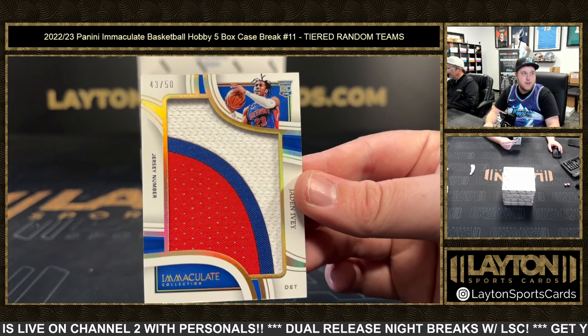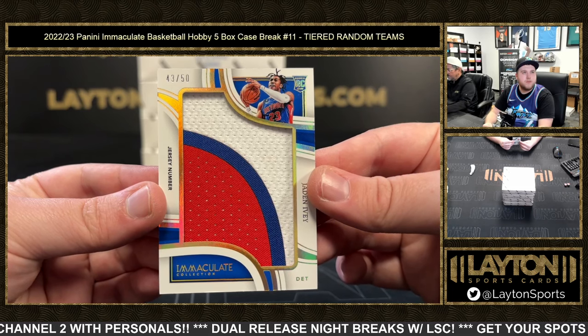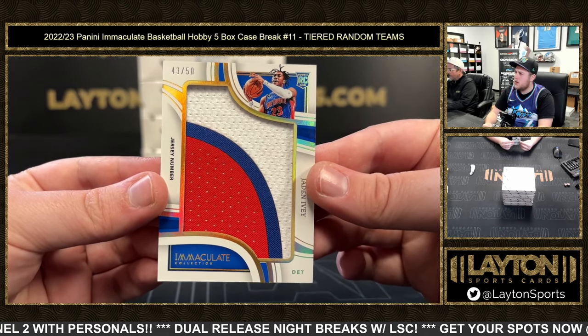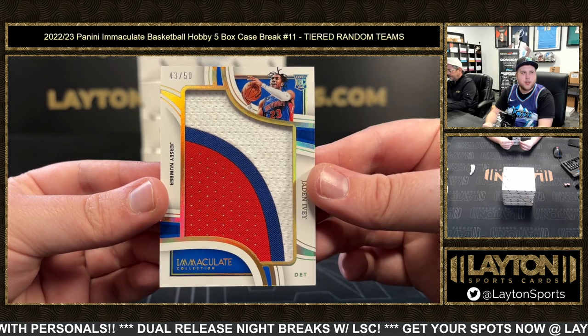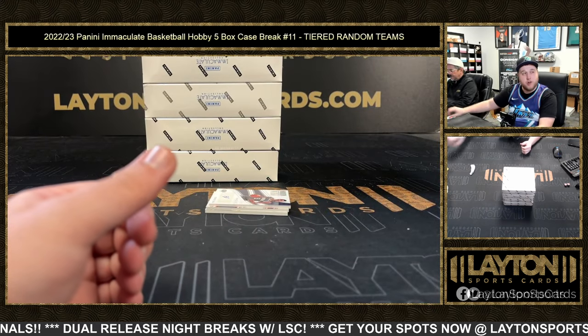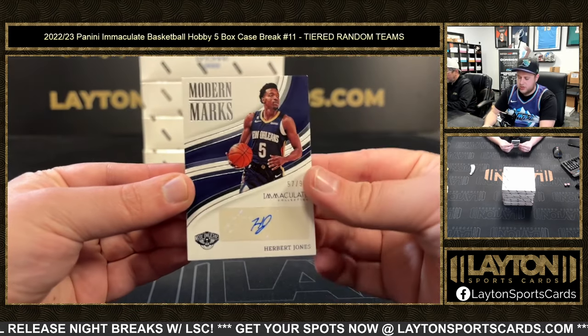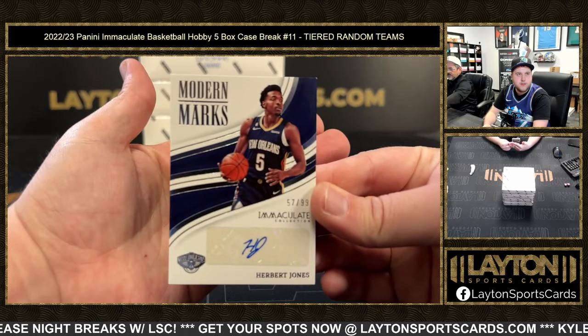That's pretty cool. Sunday's after the Super Bowl — I don't know if we're going to be doing breaks on the Super Bowl, I'm not sure. We've got 57 of 99 — that is going to be a Herbert Jones Modern Marks auto for the Pelicans, come on.